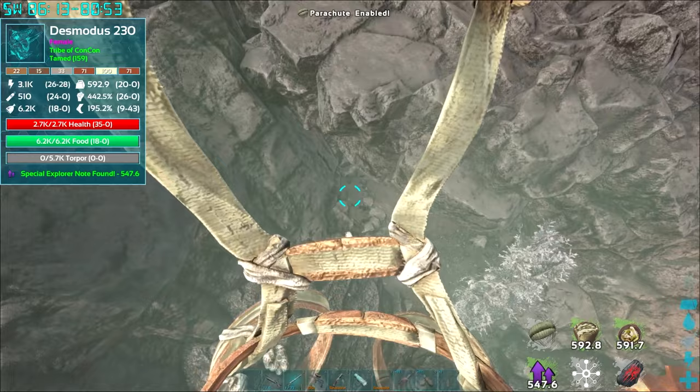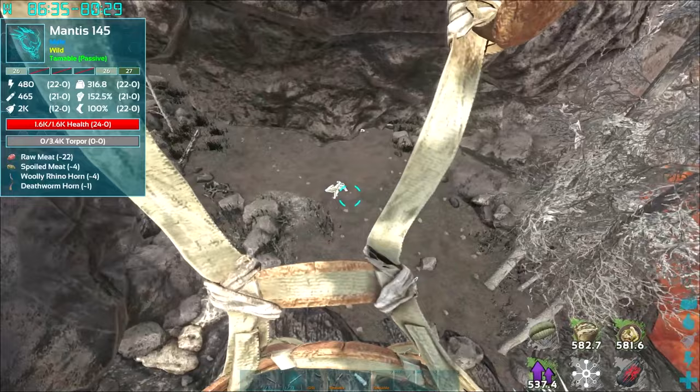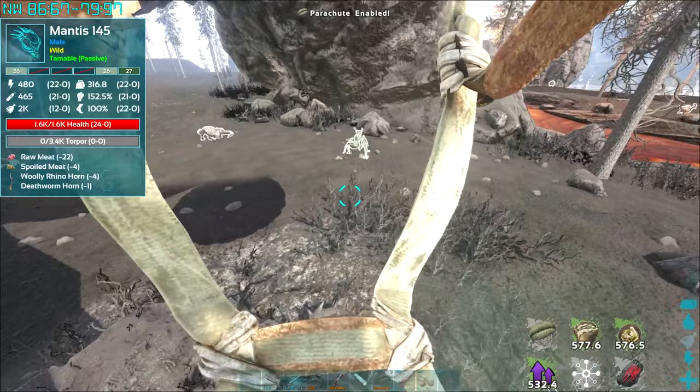Now all you have to do is find a mantis that you want to tame and sneak near it. I like doing this method where you jump off with a parachute, then press the spacebar to cancel the parachute, use another parachute, and get near the mantis — almost like an airdrop mission — then land right behind it so you can sneak up on it.